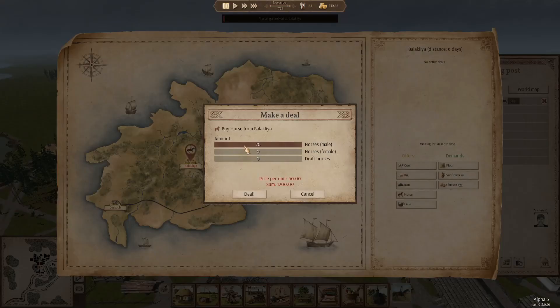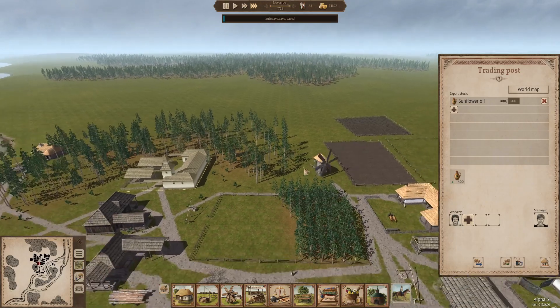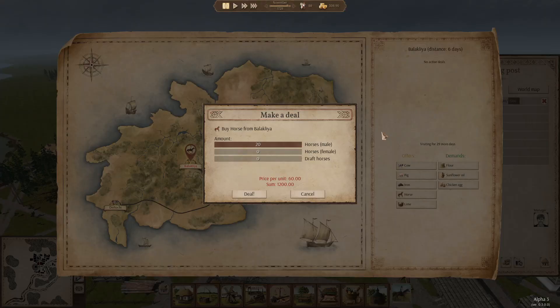Our messenger arrived at Balakia and we're going to buy some horses. We certainly can't buy that many — we just don't have the funds. I bought four male horses and no females, which was really not smart of me. We're not going to be breeding any new ones, that's for sure. So here's our chance to buy some horses again. I think I can probably buy two male and two female so we can at least start breeding.